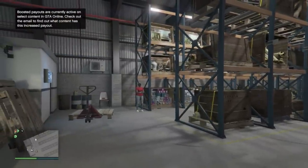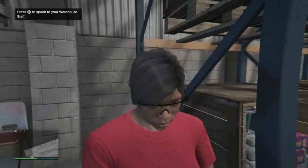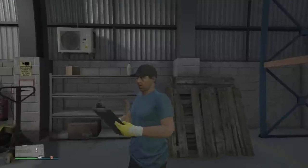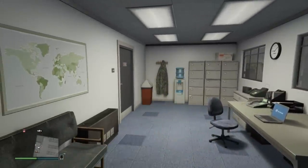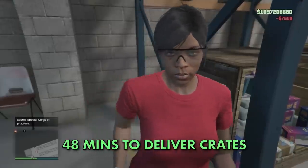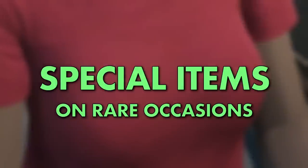A new way of sourcing crates introduced in the update is getting your warehouse staff to source them for you. Not only will they grab you some crates, but they also have some of the best-written lines of dialogue in the game — and they also turn into ghosts when outsourcing, which is pretty cool. Getting staff to source crates will set you back $7,500 a time and takes 48 minutes, or 1 in-game day, before they have it sourced and delivered. They can bring back 1, 2 or 3 crates chosen at random, or on rare occasions even a special item, which can be sold for much more.